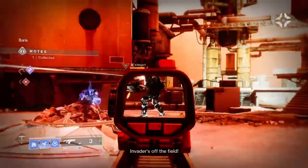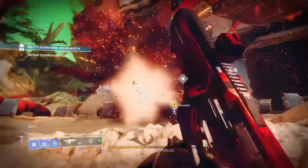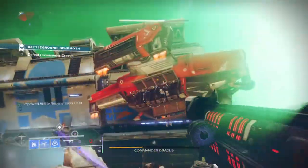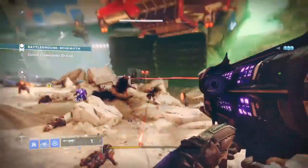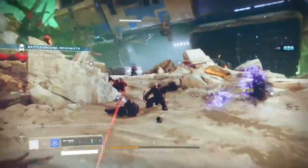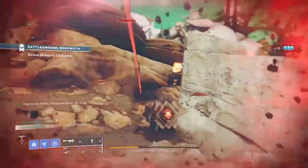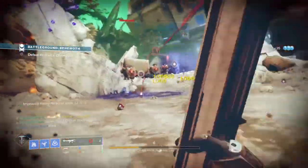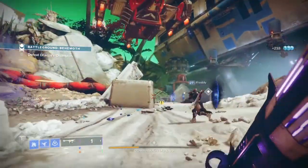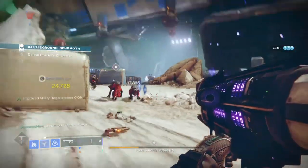Everything feeds back into your super, which is just as dangerous as your Shatter Dive combo — putting pressure on combatants and allowing you to lock down zones in PvP if needed. The main downside is the lack of protection while using abilities up close; major and ultra-level combatants may not die from a direct hit, which can lead to being surrounded. Because of this, I'd recommend not taking the build into higher-level content — Grandmaster Nightfalls and Master Raids are a hard no. Gambit and Strike content is where the build will succeed most.